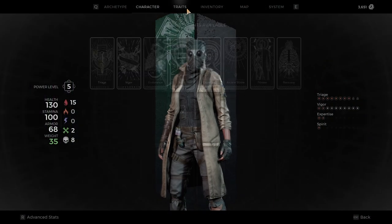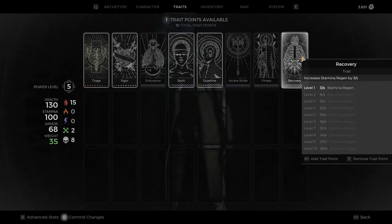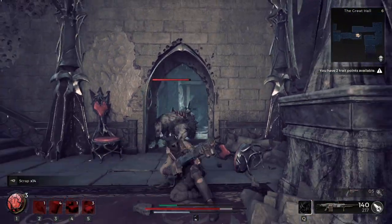I really need to spend these trait points — I want to get stamina regen. I forgot he had that fast attack.